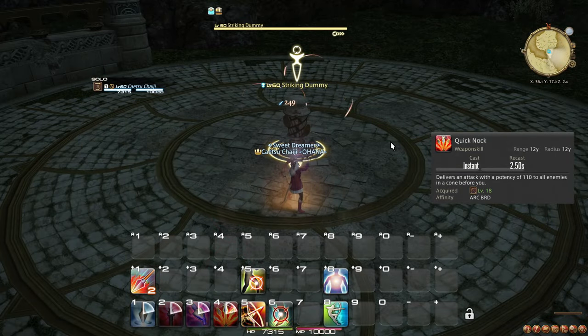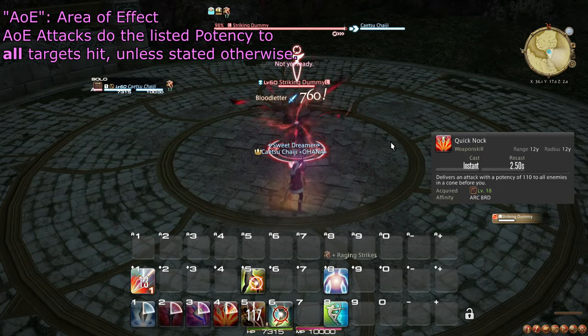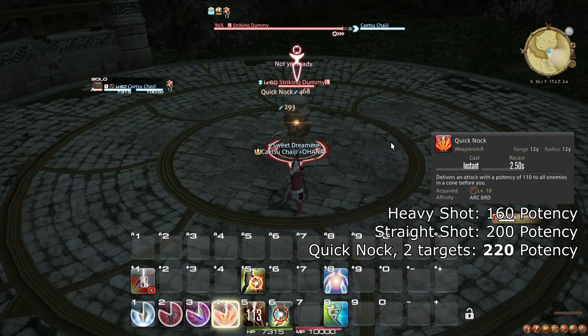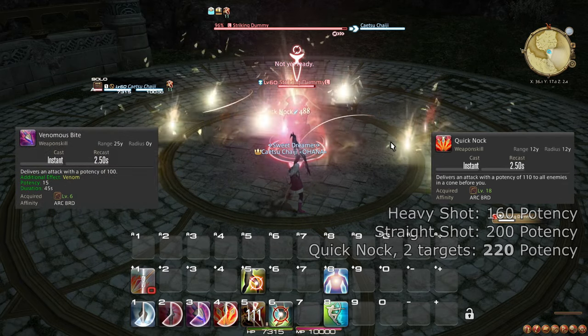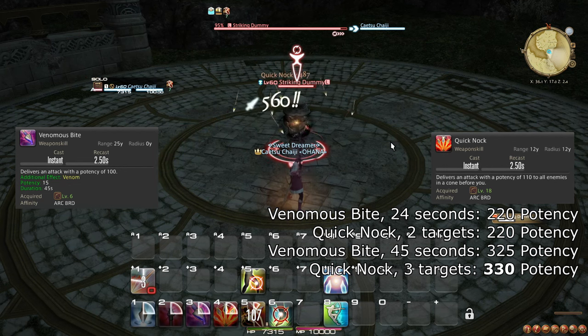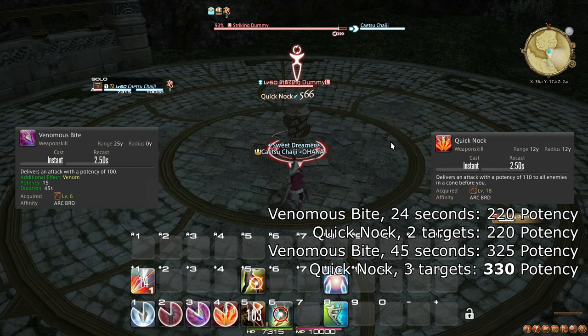At level 18, you learn the weapon skill Quick Nock, an Area of Effect attack, or AoE for short, which beats both Heavy Shot and Straight Shot on two or more targets. On two targets, Venomous Bite has to last at least 24 seconds to break even with Quick Nock, and Quick Nock is always better than Venomous Bite if it can hit at least three targets.